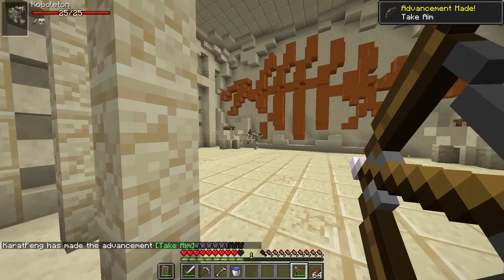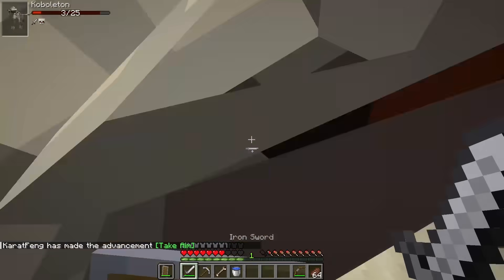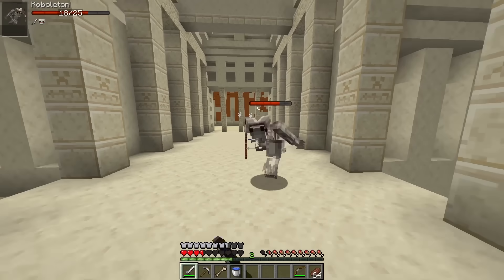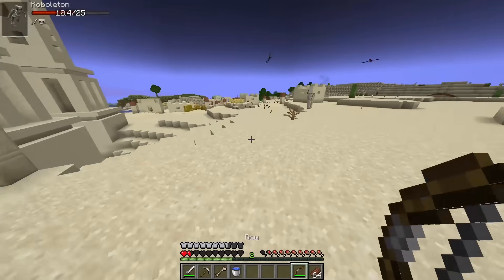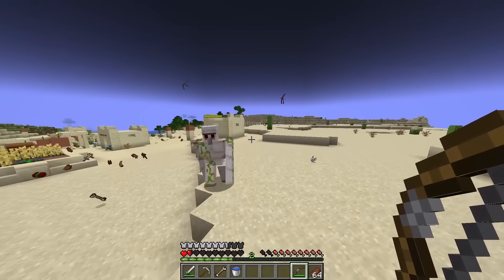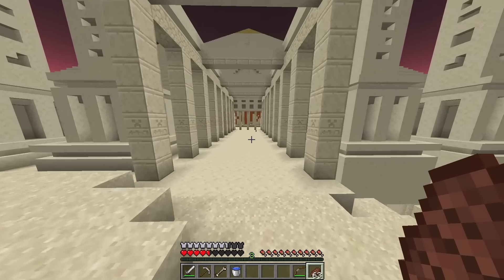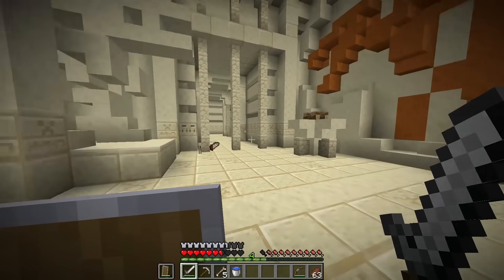Oh my god, I can just shoot them from really far away. Wait, where's my sword? Where's my shield? Oh, it makes you drop items when they hit you. That's a good way to lose them in lava. Let's find the boss room.